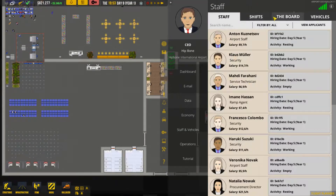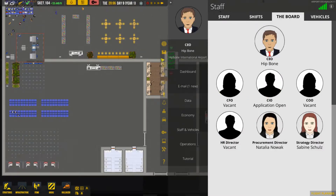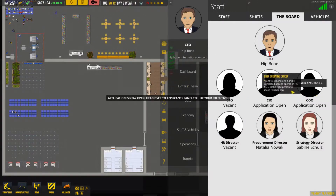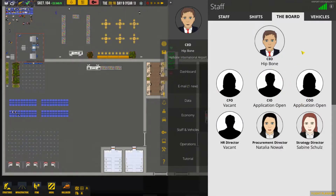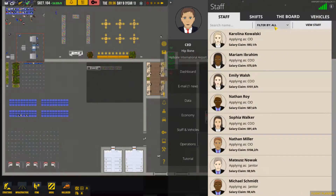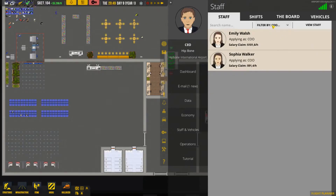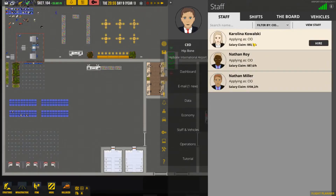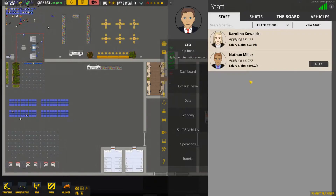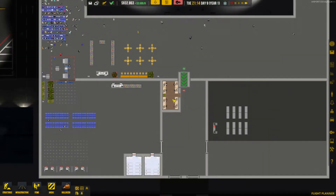We're going to go to employees, go to the board, and open up a CIO so we can get rid of that nasty spam mail, and a COO because that's the one that will open up the option to research the baggage claim area, which we're going to do in this playthrough. Fuel applicants - filter all COO - let's just get the cheapest one. I don't see a reason to go higher than that since I don't know what the bonuses are.